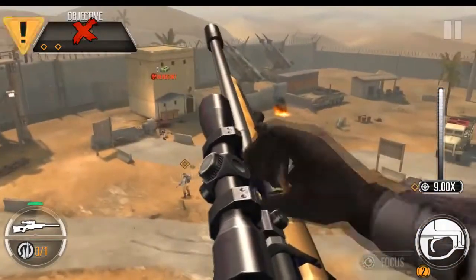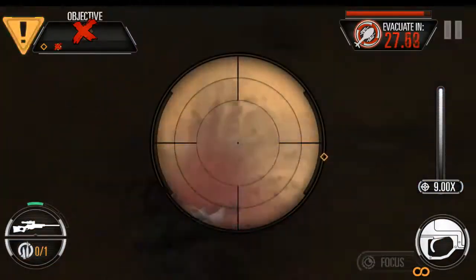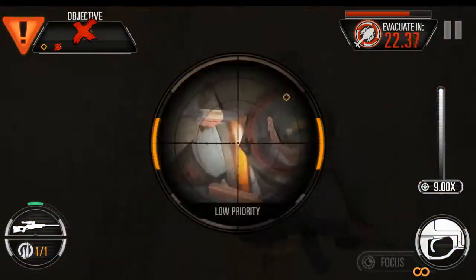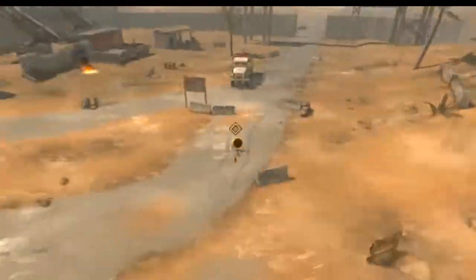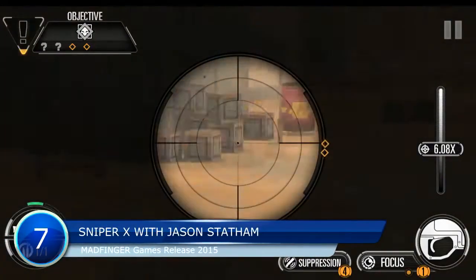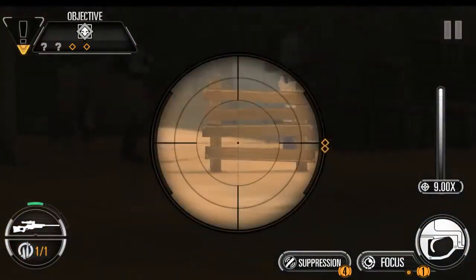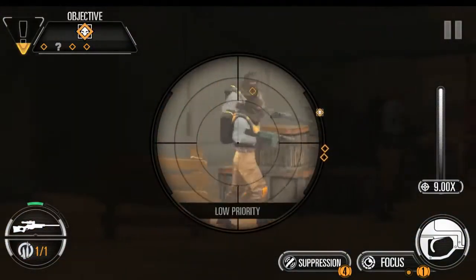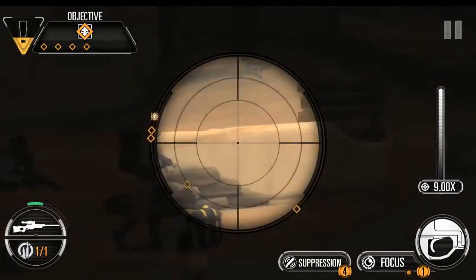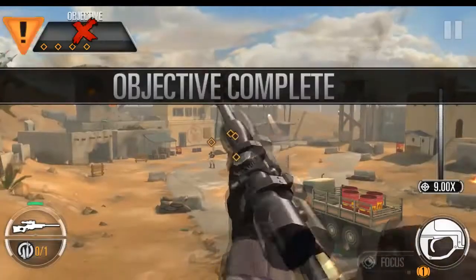It makes sense to survey the scene, as different targets have different priority levels. Taking out high-level targets first is wise because the game AI is logical — an errant shot can attract a hail of return gunfire. Each level has a set time to complete, so you cannot goof off too much. For moving targets, the focus button can help provide immediate stability. Successfully completed missions earn cash and XP, which can be used to unlock upgrades and purchase better gear.